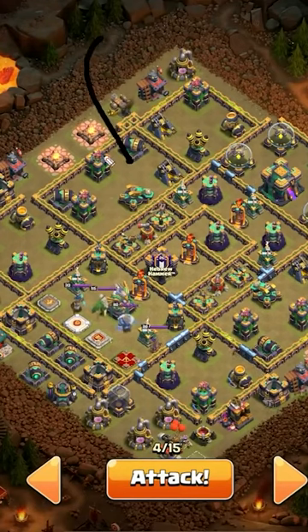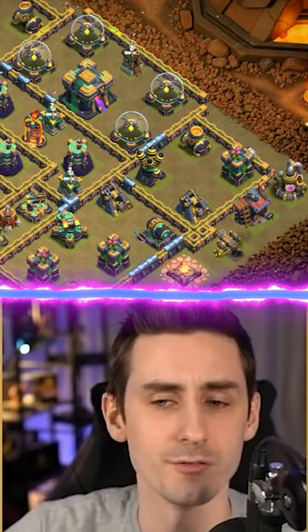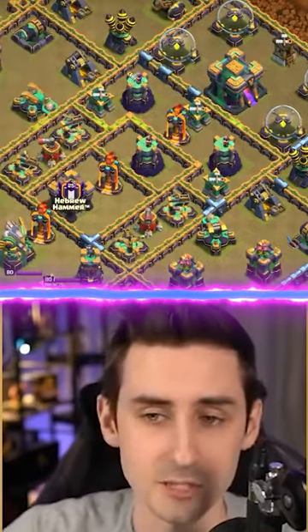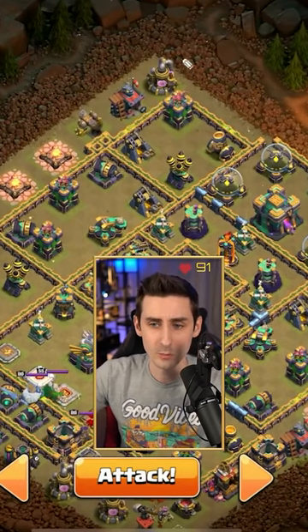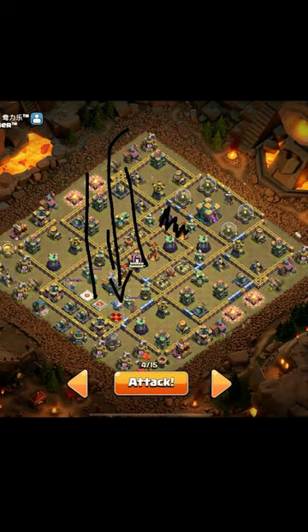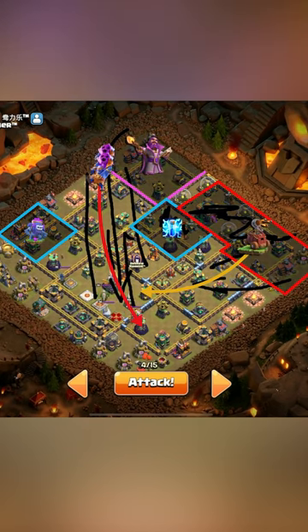When I see box spaces, I want to come from here or from here — lightning the single here. Flame flinger is gonna be over here to take this out, this out, this out, and then eventually take out the town hall, because I'm gonna do an earthquake. I'm gonna activate the town hall with earthquake. My warden is gonna do a warden walk up top, and then my king, queen, and super bowlers are gonna push straight through the core. The flame flinger will go for the town hall hopefully, and then hogs will come out and the royal champion will come from the right side.